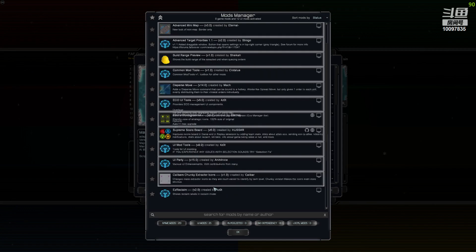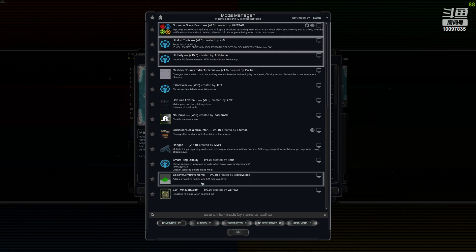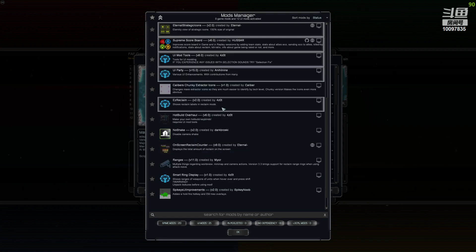I used to have Easy Reclaim — I haven't enabled it yet, I can try it, I don't know if it still works. Basically if you're in reclaim mode, instead of checking where the reclaim is, you press your reclaim button with your engineer and it automatically shows all the reclaim. When you deselect it, it automatically removes the labeling of all the mass too. Very helpful if you want to be super fast sucking up mass.